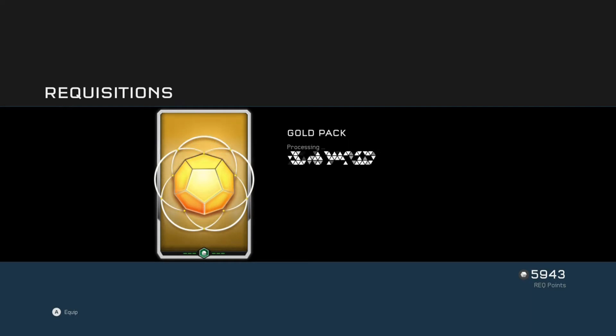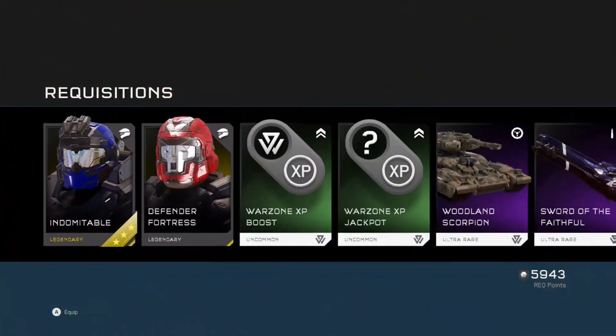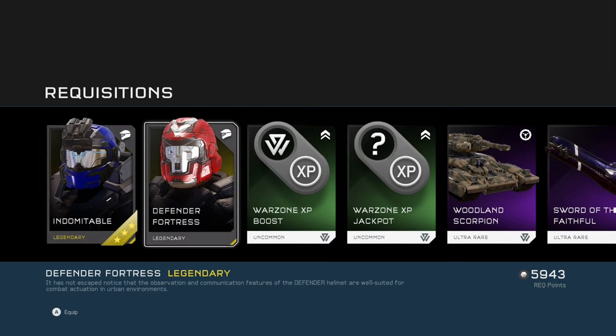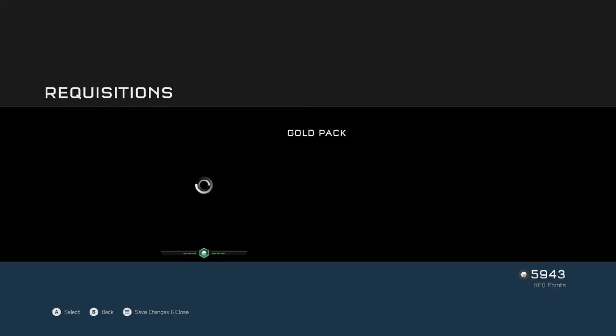Go straight into the second pack. We got another Mythic helmet — I think that's George's helmet, the Indomitable. It looks like George's helmet because it's really chunky and big, from Reach. And then we got the Defender Fortress helmet, another Legendary. I've got a feeling I've finished off quite a lot of my ultra rare things as well, so we're just getting legendaries all over the place. Two cool helmets, one Legendary, one Mythic.